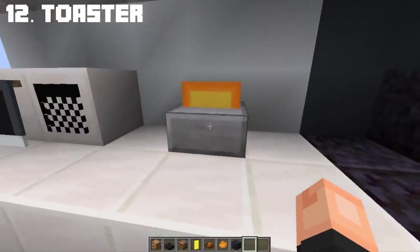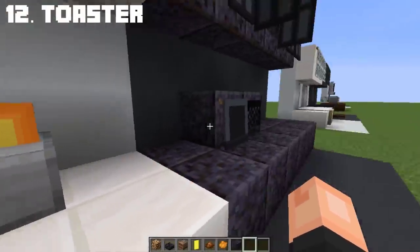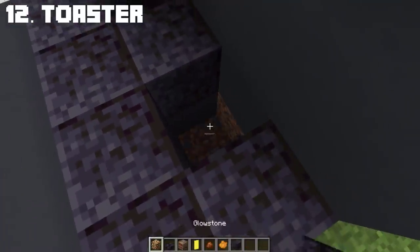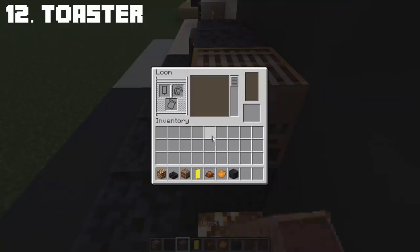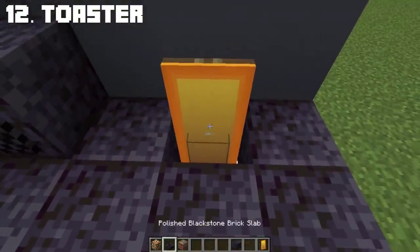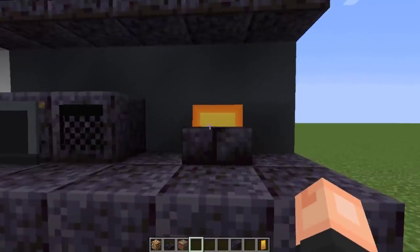One of my personal favorites for small detail builds is this cool little toaster. The toast you see on the slab is actually a banner, and you only need brown and orange dye to make the toast. When you place it and add the slab of your choice, you get this cool little toaster.